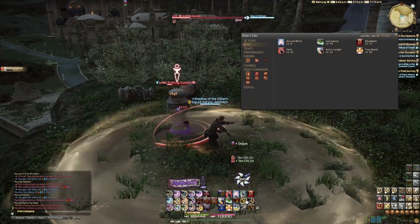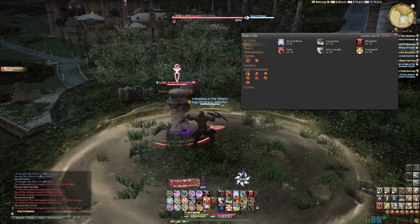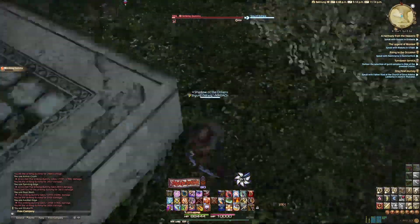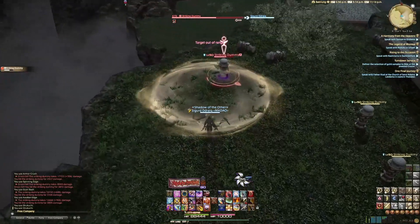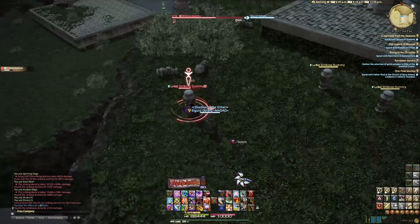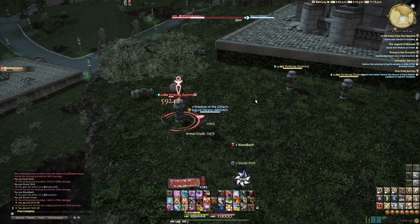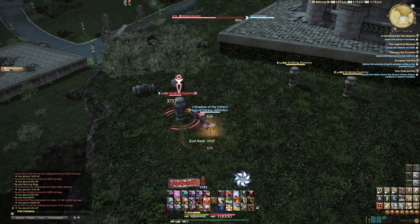The last big thing I wanted to touch on is Shukuchi, which is maybe the best skill Ninja has. Let's say you're fighting a boss and you get a large AoE directly on top of you — you can Shukuchi out of that AoE and back to the boss, or away from the AoE, however you want to do it. You have two charges of that every 60 seconds, so it's a very powerful cooldown. Even without using a defensive cooldown per se, the best way to not take damage is to not be where the boss is hitting — and Shukuchi is just a free way to do that, which I absolutely love.